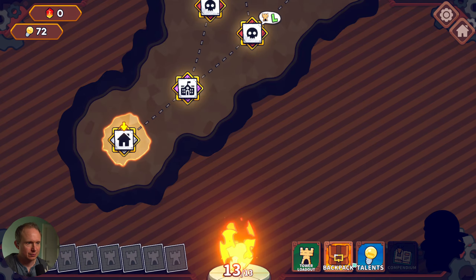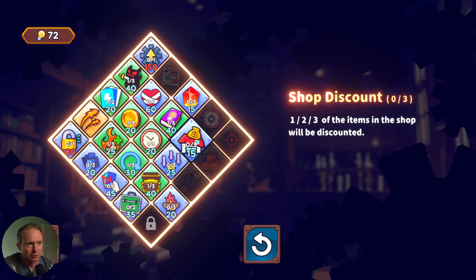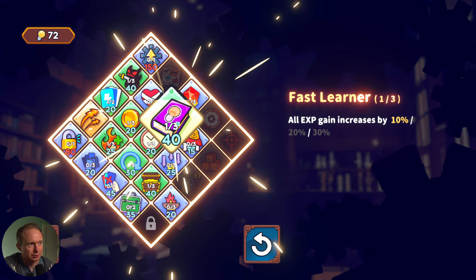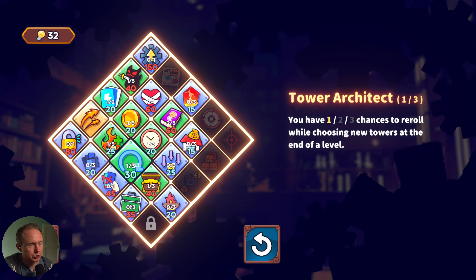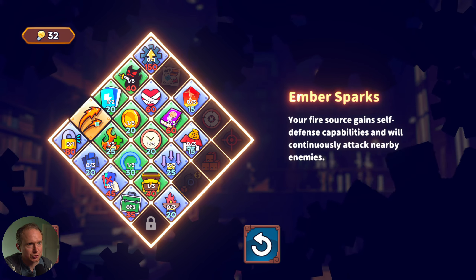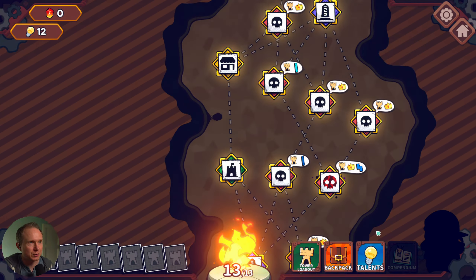Now let's see our talents. Talents do carry over, so this is our meta progression system. Tower upgrade costs are cheaper, one of the items in shops will be discounted. All XP gain - let's get more XP gain, that always seems like a good idea. Re-roll while choosing towers seems interesting. Your fire source - oh we already grabbed this. Draw additional cards at the start of each turn, more draw for 20 seems like a steal, so we'll grab that.